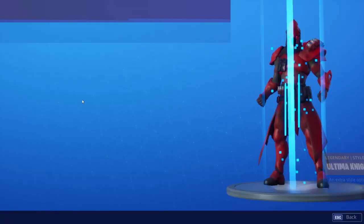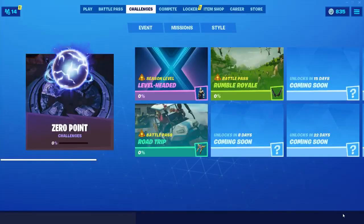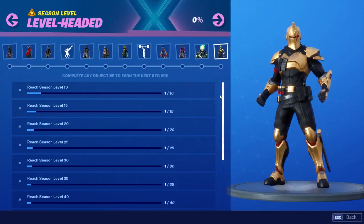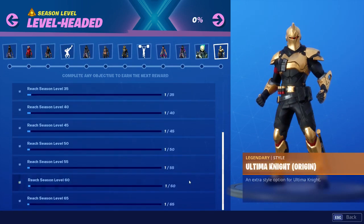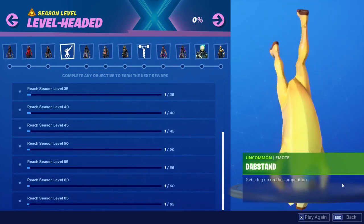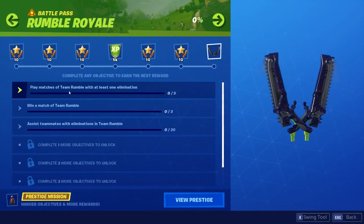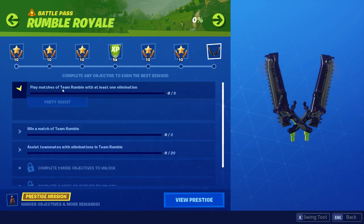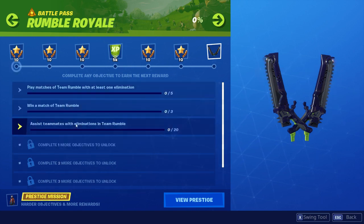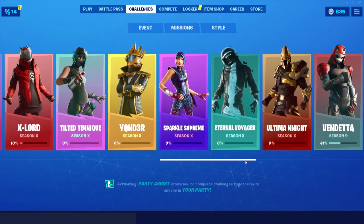Let's go to challenges and see what we're supposed to be doing. We have Zero Point challenges — these are for unlocking different styles, not too exciting. We have Season Level challenges for leveling up and unlocking stuff. We also have two weeks' worth of challenges: the Rumble Royale challenges — play matches of Team Rumble, win matches, and assist teammates with eliminations — so basically just queue for Team Rumble.